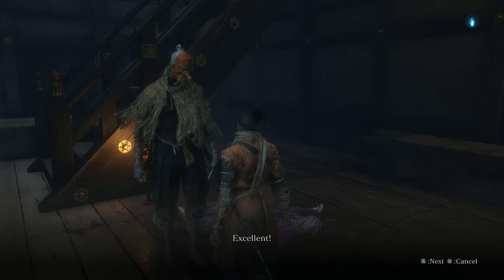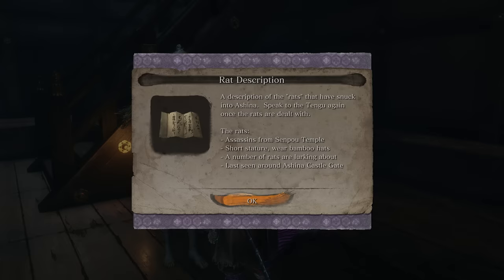Anyway, so tell him yes. You get the rats quest: assassins from Senpou Temple, short stature, wear bamboo hats — a number of them are lurking about, last seen around Ashina Castle Gate.